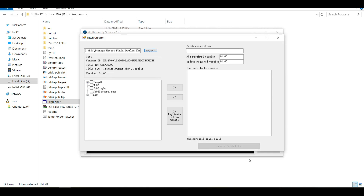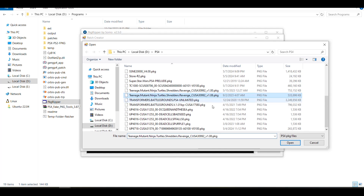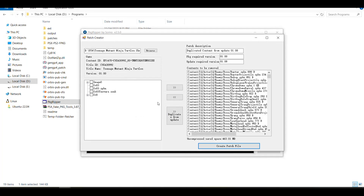Now that we've added the base package, the first and easiest thing to do is go to Duplicates from Update and click on that. Now you're going to select the update file and click Open. Give it a moment to add the update — it's going to automatically detect the duplicate content and give you the size of how much it's going to be reduced. Simply click on Create Patch File. The patch has been created and added to the patches directory. Click OK.